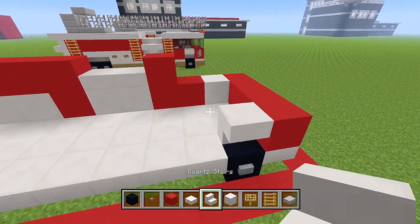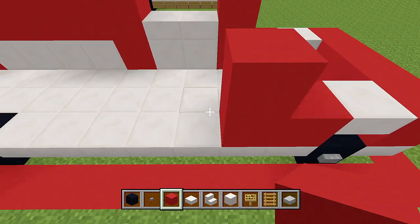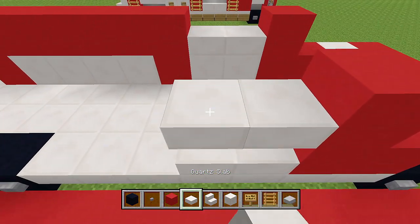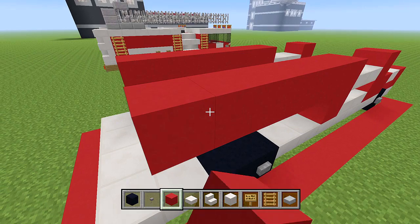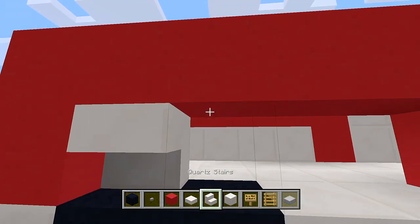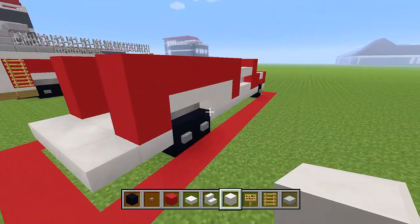Now do the same on the other side: an upside down stair, two blocks of red concrete and one on top, two more quartz stairs and two slabs, two blocks of red concrete, then 1, 2, 3, 4, 5, one down there, upside down quartz stairs above the tires, and two full blocks of quartz. Then head to the back, switch to quartz stairs, stack two on each side, and place four blocks of quartz in the middle.